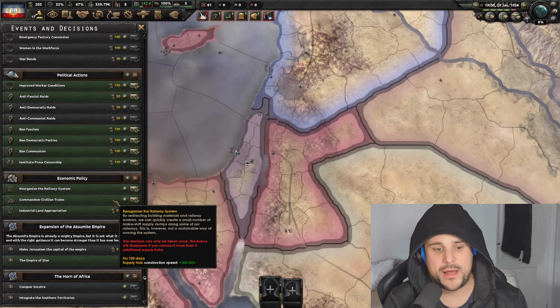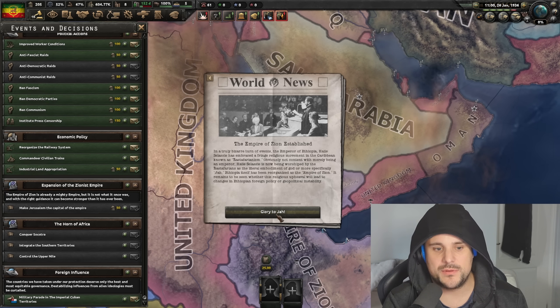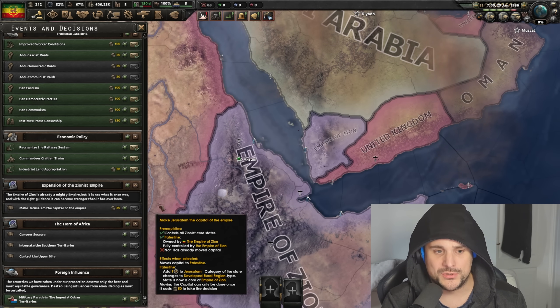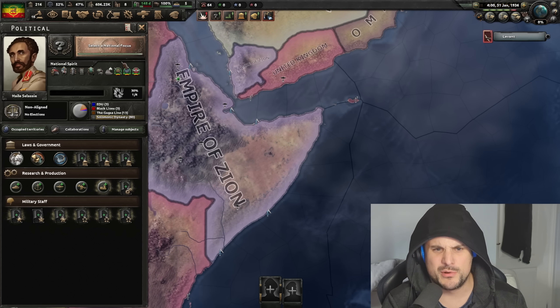There's one extra treat as well. If you control Palestine, you can form the empire of Zion. The empire of Zion has been formed, and if you've not already moved your capital, you can move your capital to Jerusalem. There's so many cool formables for Ethiopia — Ethiopia's got so much flavor.